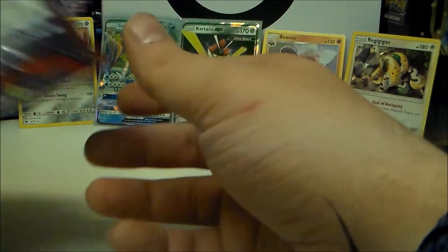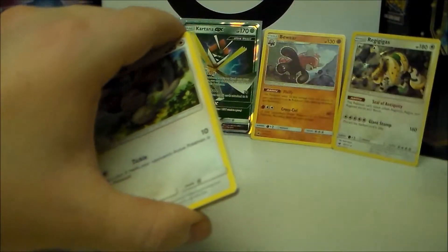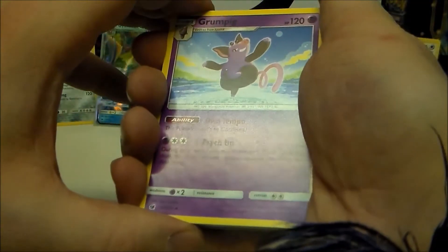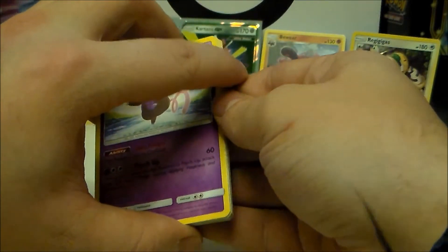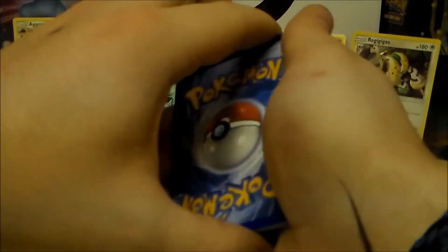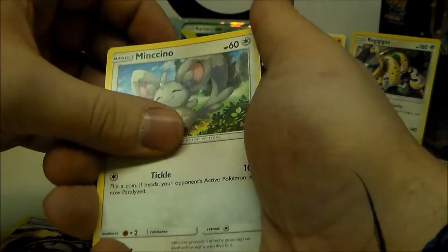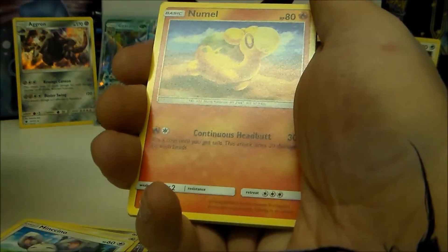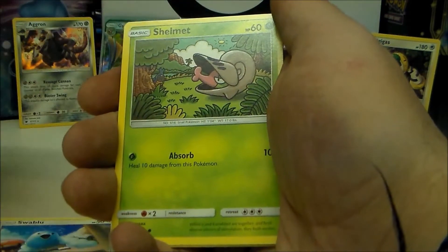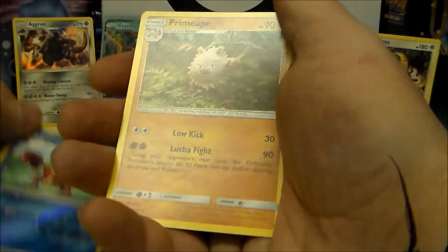Two more packs in this bundle. Little Minccino on the front. One two three to the front — I forgot to take the energy off the back, so I flip back around. Guessing lightning and steel again. We get Grumpig, Mawile, Counter Energy, Minccino strutting through the fields, Noomal, Swinub, Swablu, Shelmet, reverse holo, and on the end a Primeape.